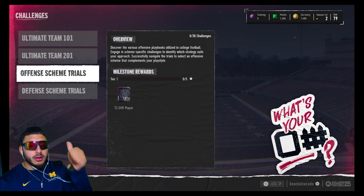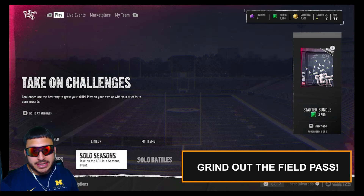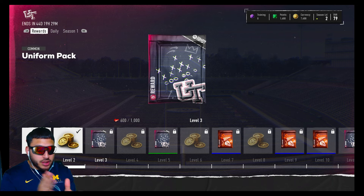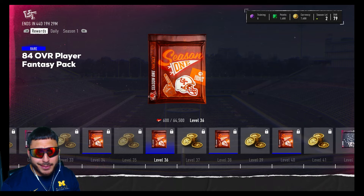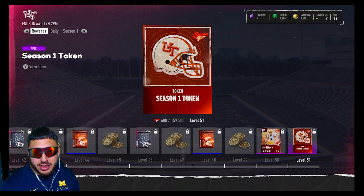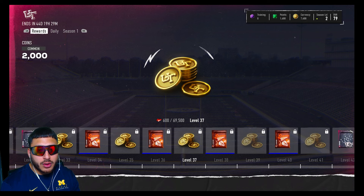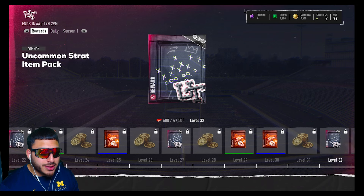Next you guys have to do the field pass. House Rules is going to be worth it — hopefully EA doesn't make changes, but look at these rewards. At the highest level you get an 87 overall left outside linebacker and a Season 1 token, which I believe is an XP boost for the next season. Throughout the field pass levels you get players, BND players, coins, and some BND packs. It is what it is — if you're trying to build your squad whether you're free-to-play or money spent, you want these free players and free coins.